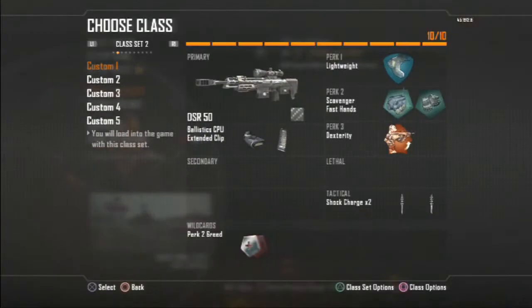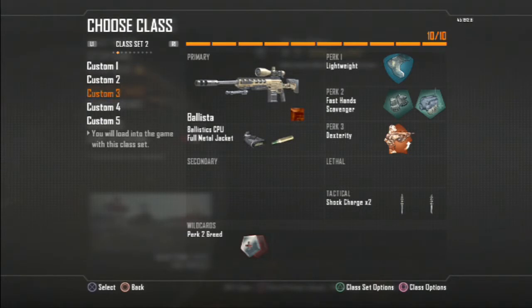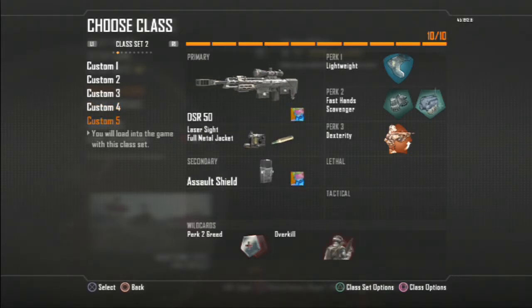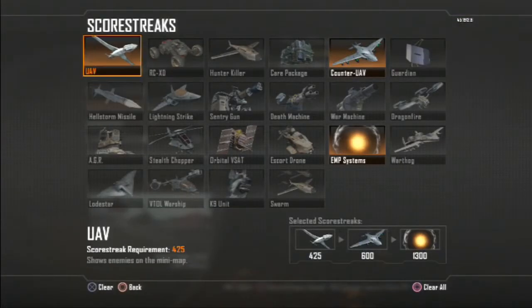Here are my classes. Here's my DSR class — this is my Dual Band DSR class I use when I'm camping. And here's my Ballista DSR trick shot class. I'm not sure if this is the best trick shot class, but there's also another DSR trick shot class with Assault Shield.